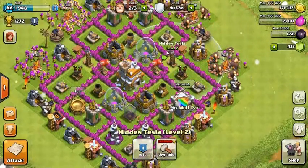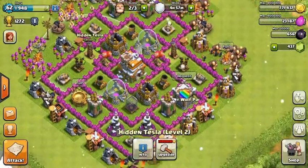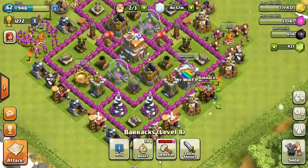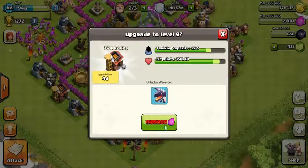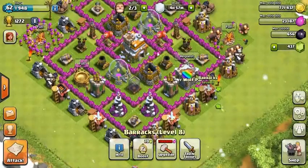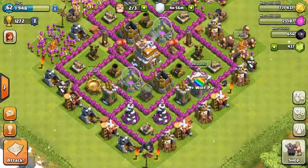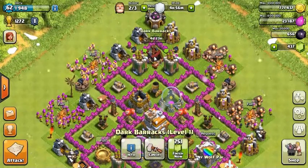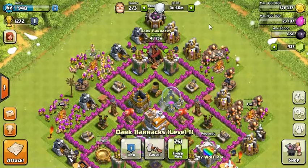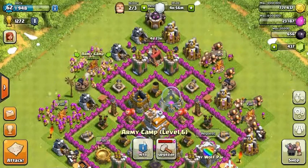I did upgrade my Tesla to level 2 — both of them. I upgraded these barracks to level 8. I still need to upgrade more so I can get dragons, but they're just so expensive, it'll take me a while. Right now I'm saving up my cash so I can upgrade my Town Hall. I'm also doing my Dark Barracks upgraded to level 2, which will help a lot in the later days.